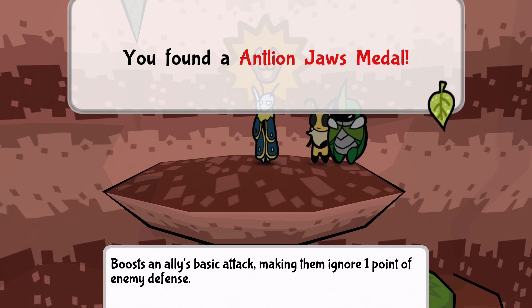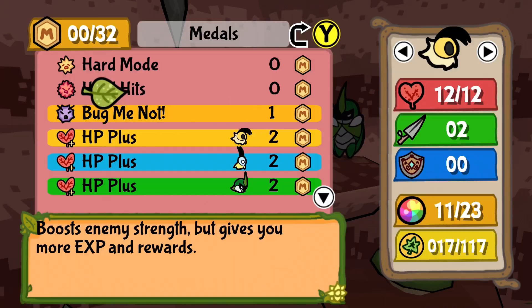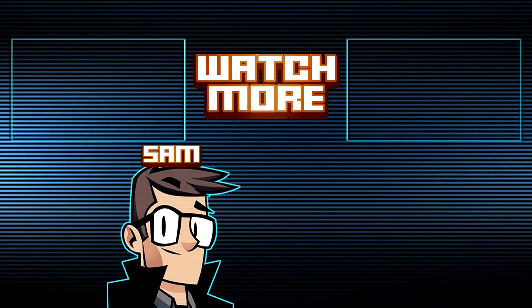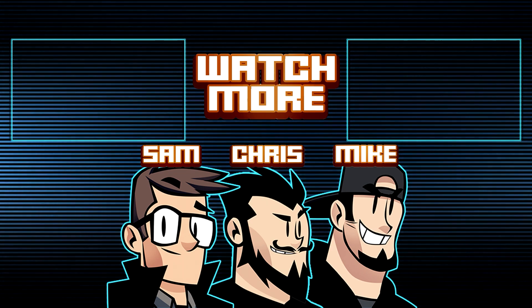Metal - okay, it's 'boosts an ally's basic attack making them ignore one point of enemy defense.' That's incredible. We will be back next time everybody, see you guys later. Wait, let me read that again - that's one more damage for anything that has defense. We should probably look at all our medals. It boosts an ally's basic attack making them ignore one point of enemy defense. That is really significant - we only do two or three damage, that's increasing attack by like 33 percent. Yeah, I'll need to use that for any defense enemies.